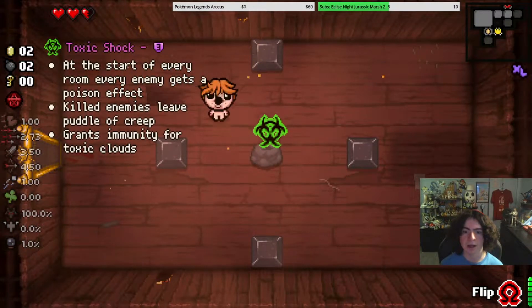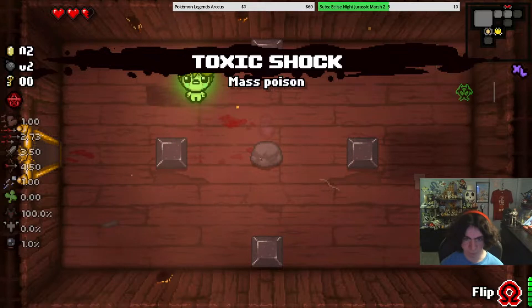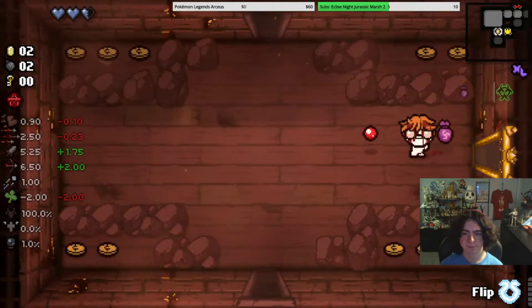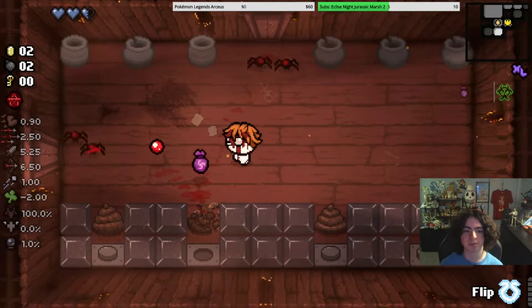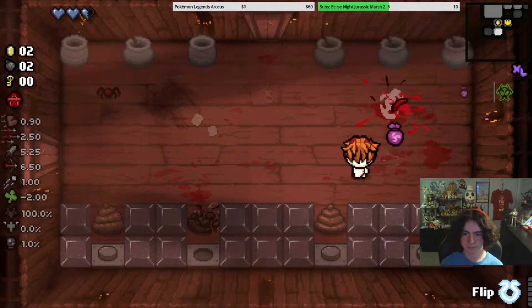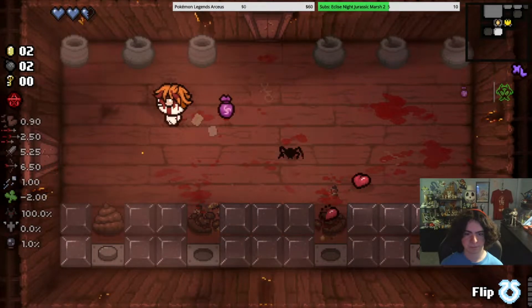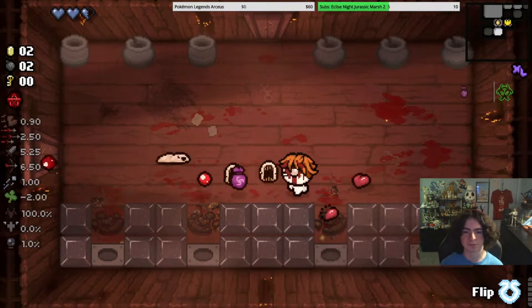Oh my god... Is that the HP up again? I can't even tell, but... okay, now it's Rune Bag, so now we flip and one character gets Rune Bag. So sadly, Toxic Shock is only going to be half useful. But also, Rune Bag is only going to be half useful as well.